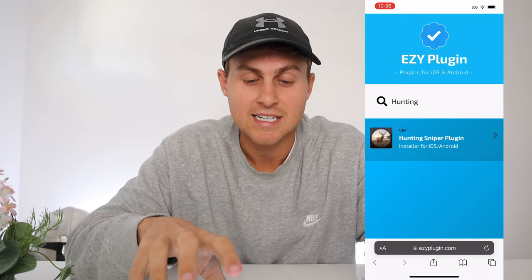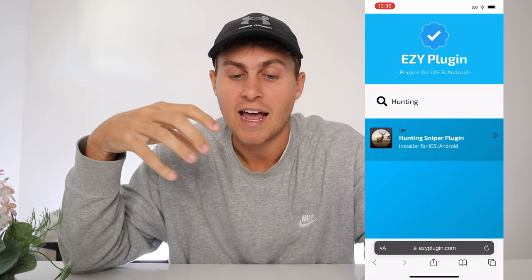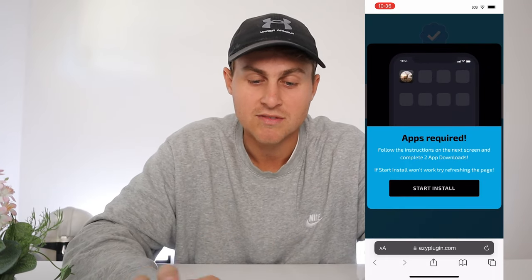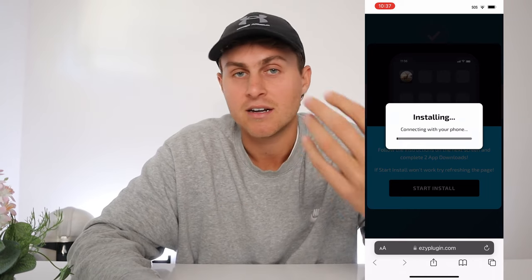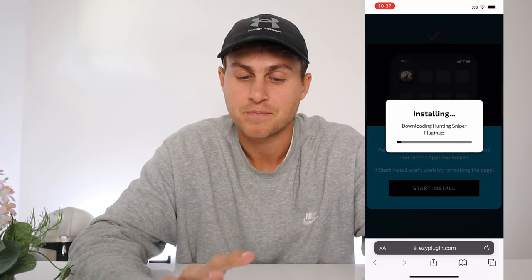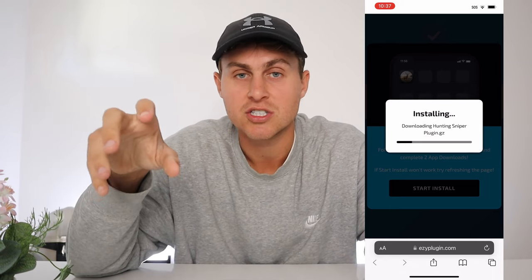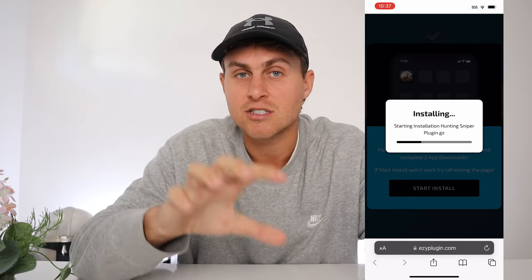This is the download for both platforms — it figures out what device you are and goes ahead and installs accordingly. Make sure you already have Hunting Sniper installed, because this plugin overlays and gets you the gems, but you need the base game already installed. Once you've done that, press 'Start Install' — that's going to connect to your device, whether that's an iPad, iPhone, or whatever — and then install the mod plugin. A little black loading bar will appear and you'll need to wait for it to finish loading.